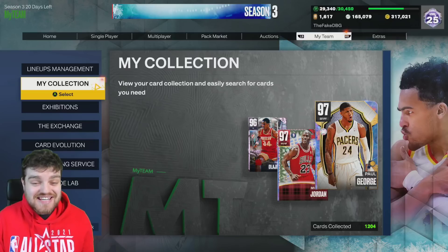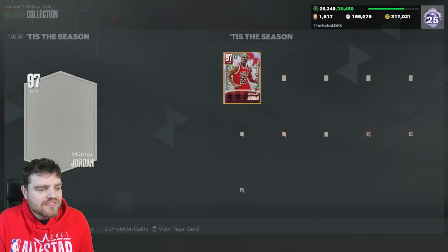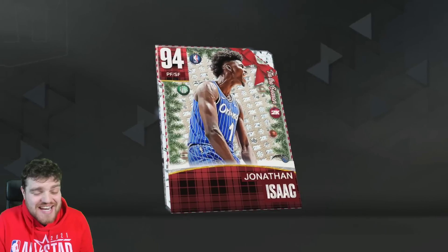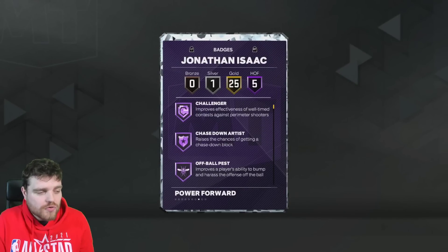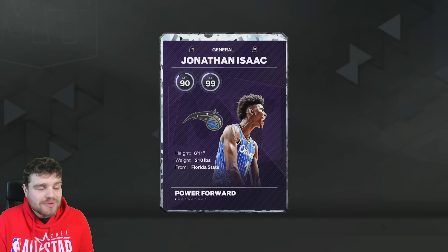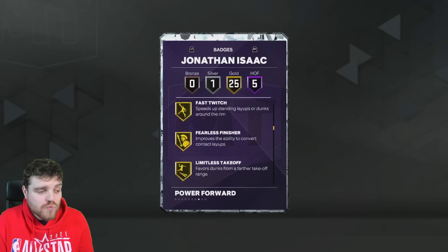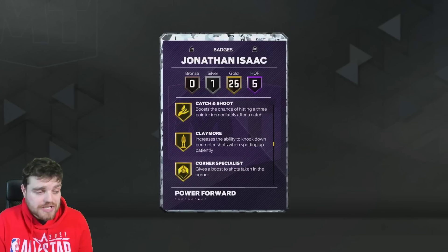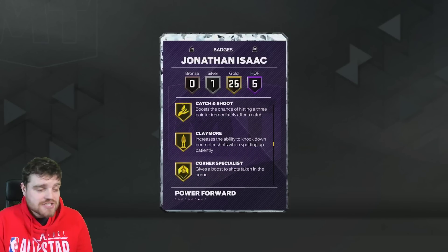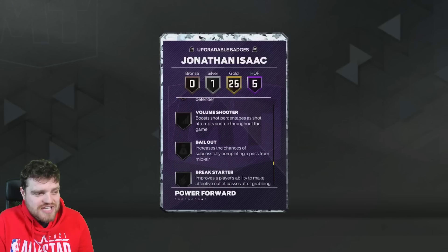What is going on guys, DBG here. Today we are doing a gameplay with Jonathan Isaac - a 6'11 small forward who should be a great player. He's only 90 offensive overall, 99 on defense, Hall of Fame challenger, chase down, workhorse, with 25 gold badges including posterizer, catch and shoot on gold, corner specialist, green machine, guard up, anchor, clamps, glove, interceptor, and pro touch.